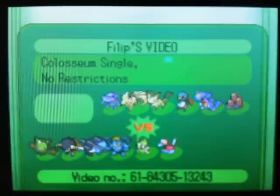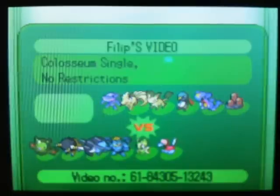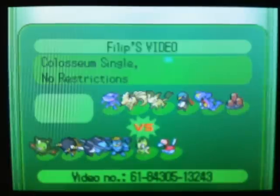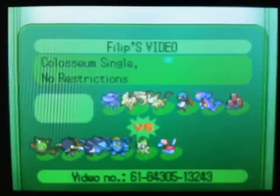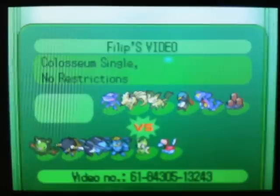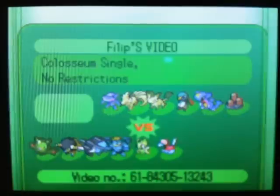Hey guys, this is Blythe from Silver League and Advanced League, bringing you another Pokemon Black and White OU battle video. This battle is against a trainer called 'before' from Smogon. I'm using a trick room team — I don't have much experience with these teams, this is like my third battle so far, but I'm slowly getting used to it. It's a very interesting style of play compared to my usual baton passing and sun team.